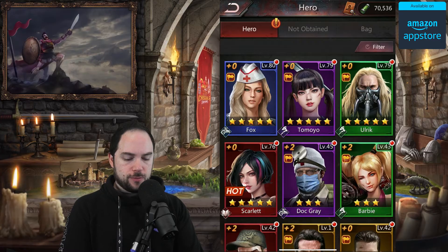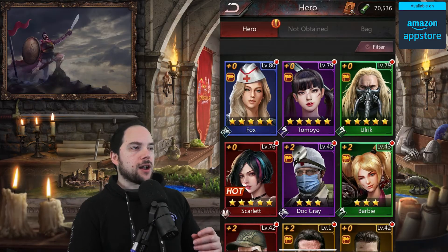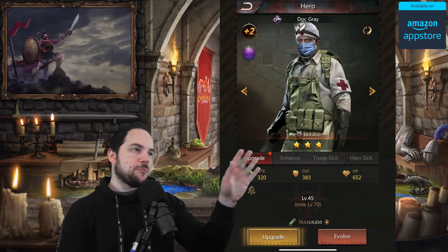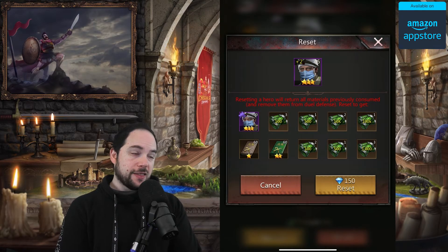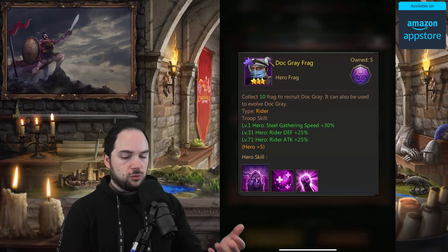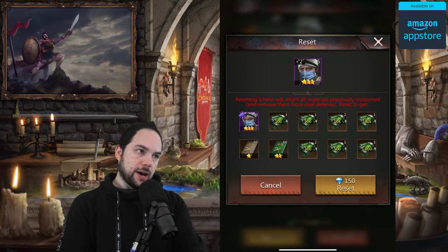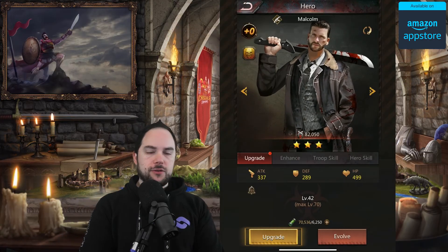The ninth tip: I really struggled with decision paralysis, worried about irreversibly investing in the wrong hero — like Doc Gray, one of the first you get. But you can tap the reset button in the upper right of the hero screen. It does cost gems, but you can reset the hero and deploy those resources elsewhere. The Doc Gray Fragments remain Doc Gray Fragments, but you get back all the anti-serum and combat manuals, which are crucial for upgrades. I've already done this once and I'm probably going to do it again to move resources into a five-star hero.